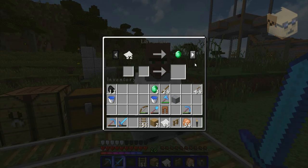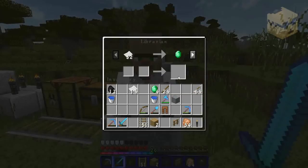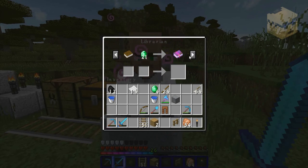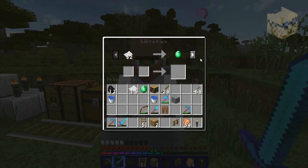We start trading with a librarian, who's probably your most important person. What you want to do immediately is trade with them to unleash the next set of trades. This guy's first trade was Smite 3, which is no good, but we unlocked the second trade, which will bring us more books. Best thing to do here is trade for the bookshelf — you want a 3-emerald one, and he was a 3-emerald.